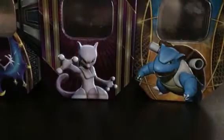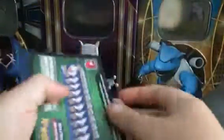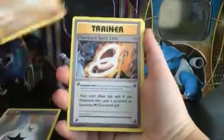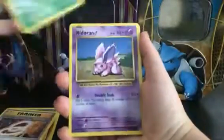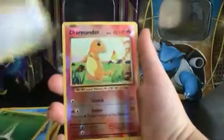I'm going slower than usual. We have another Evolutions booster pack and we're gonna go ahead and crack this open. Here's the code. We've got a Double Colorless Energy, an Onix, a Charizard Spearow, a Pikachu, a Nidoran, a Poliwag, an unlisted Leaf Energy, a Rattata, a reverse Charmander, and a Dugtrio as our rare.